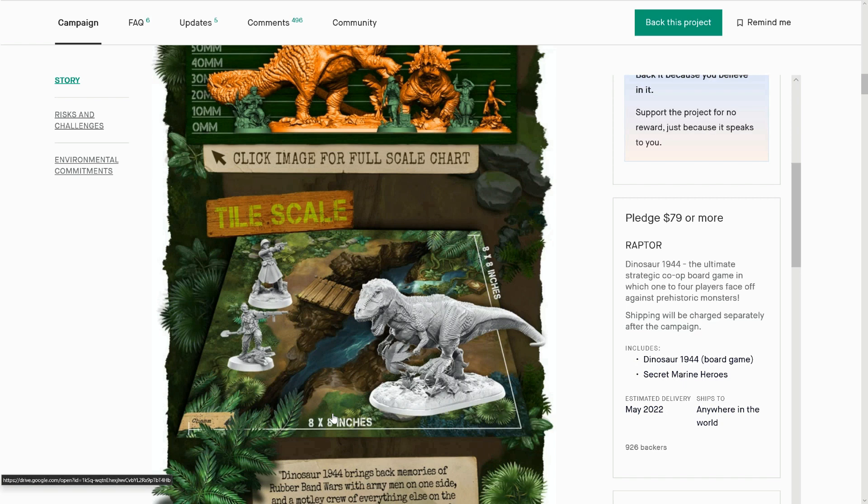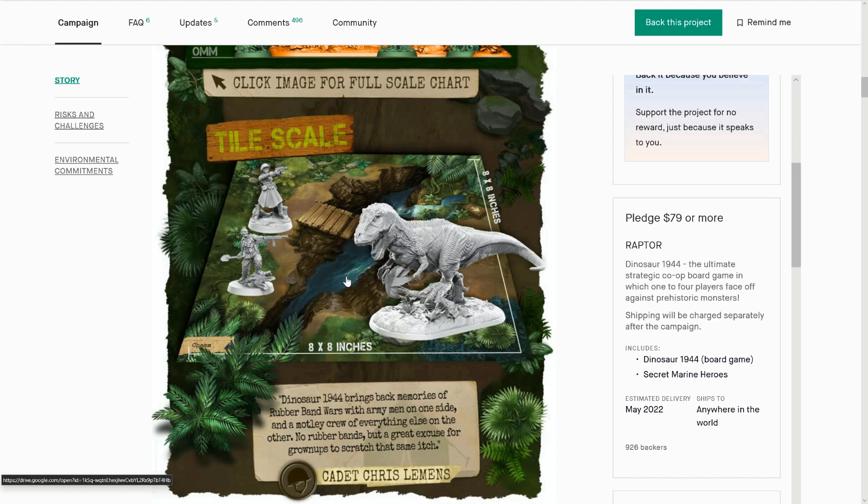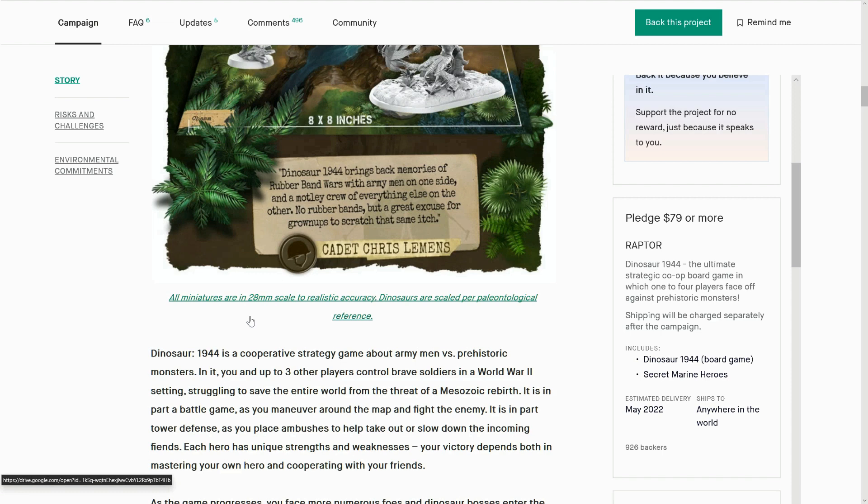Tiles are 8 inches by 8. What's that in centimetres? The board art looks nice. I'd like to see a little bit of UV spotting on the water effects here, or anything shiny.